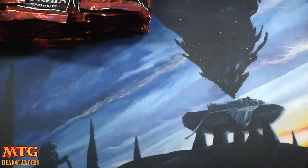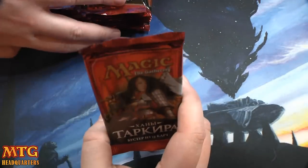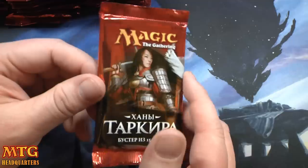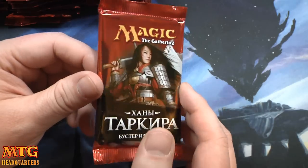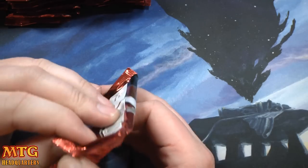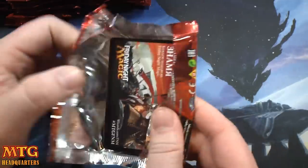If just 10% of you tell a friend to come by and subscribe, we will unlock the 75,000 subscriber celebration, which is going to be an entire block opening of either Onslaught block or original Ravnica block — about $1,500 to $2,000 in booster boxes. I'm also going to work on a pretty rad giveaway, maybe some MTG Headquarters play mats.